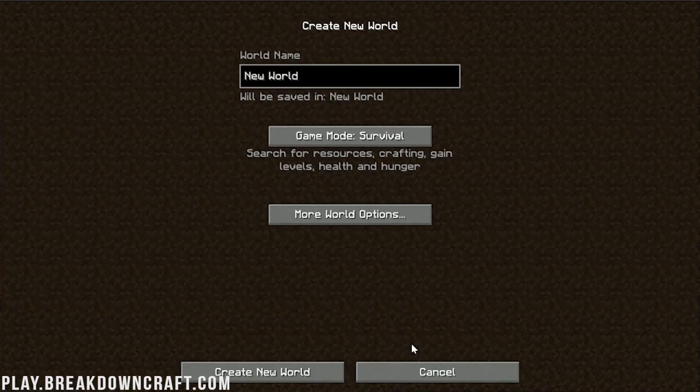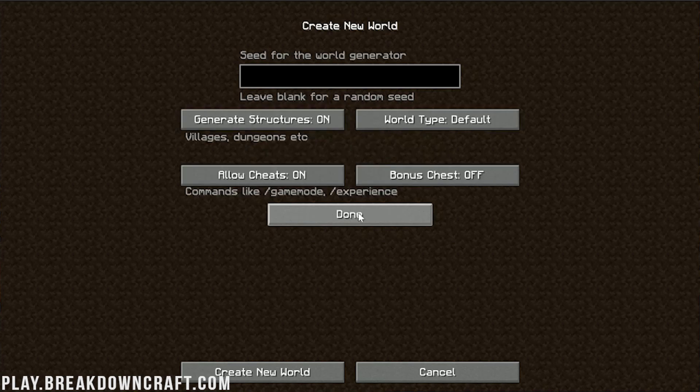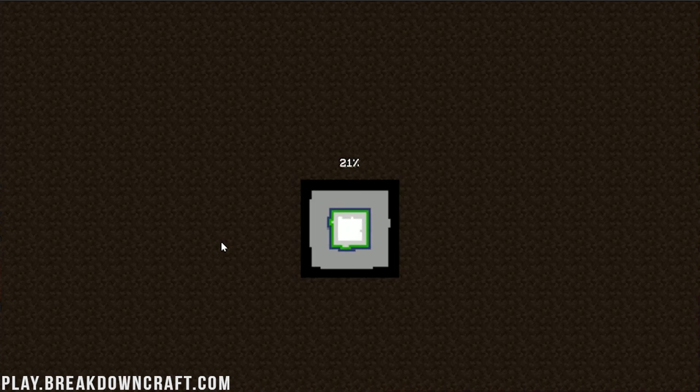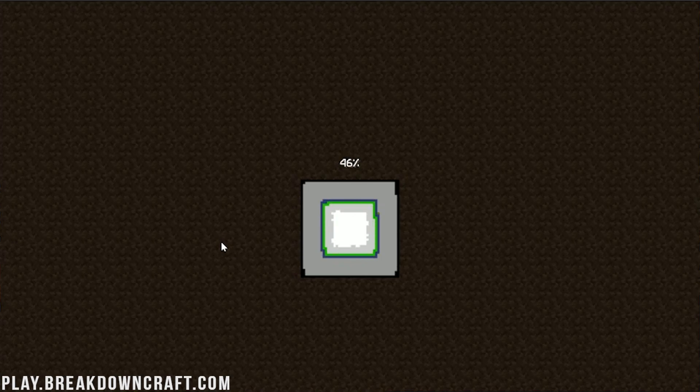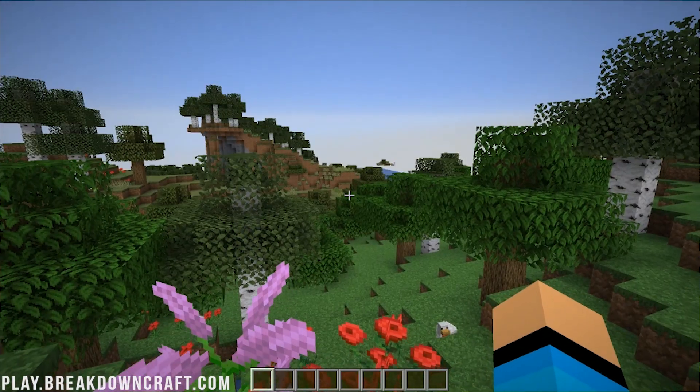The Biomes of Plenty mod is installed in 1.15.1 — we are good to go. Click on Single Player and create a new world, because a new world is always recommended for Biomes of Plenty. Name it whatever you like. Make it creative or survival as preferred, then click More World Options. Come over to World Type and click until you see Biomes of Plenty. Click Done and create your world — it will have all of the custom biomes and everything Biomes of Plenty adds.